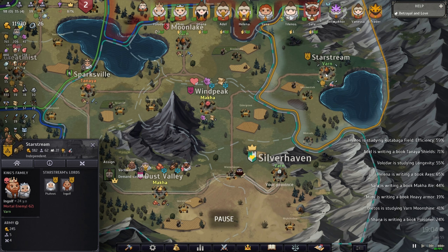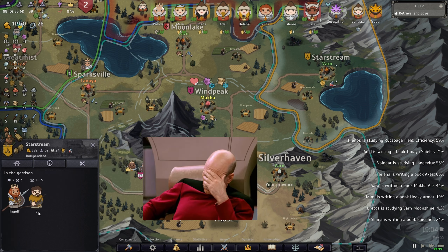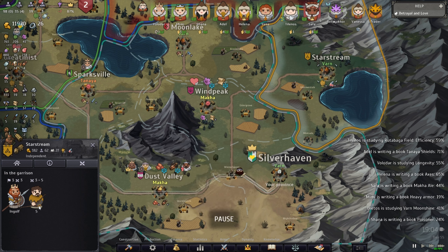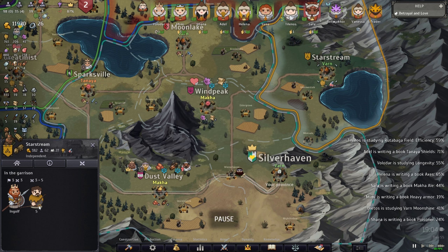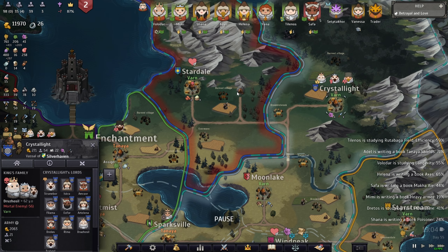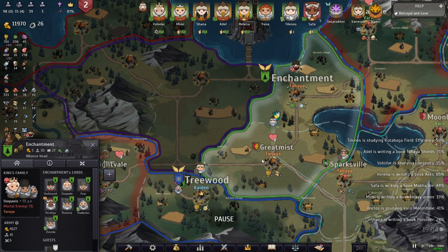Someone is going there to ask them to be a vassal — they'll most likely refuse and I'll have to fight them. So look at their army: they have five archers right now — I think it's going to be a big win. If they don't accept, I'll just crush them and then they'll accept. They'll be angry but I get money in exchange. You've got to do the same thing with every other neighbor.